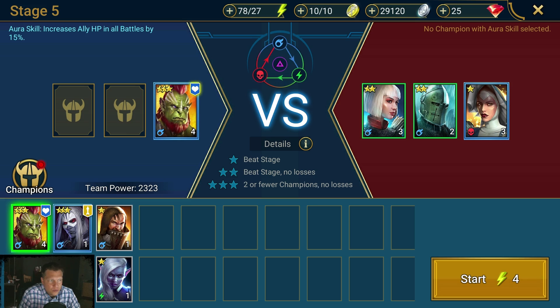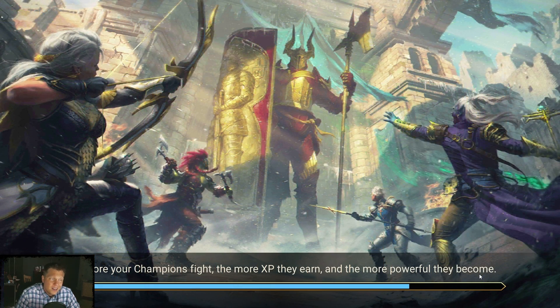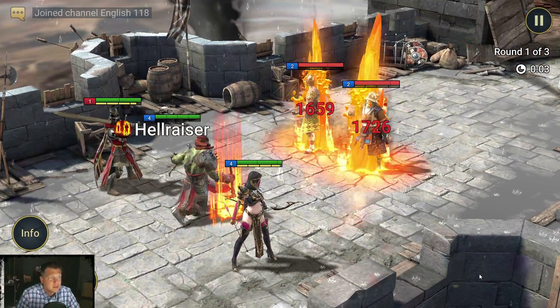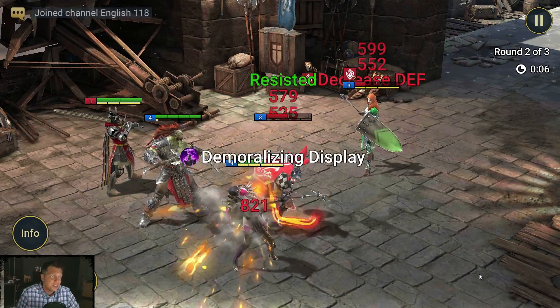By stage five it's going to let us use three champions. Uncommons will generally be better than commons but not always, and rares will generally be better than uncommons but not always. The champions go from common to uncommon to rare to epic to legendary.